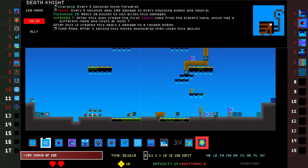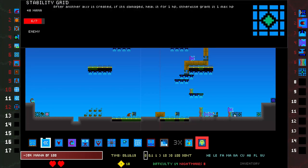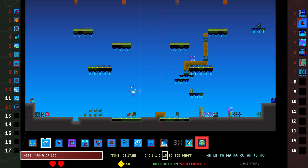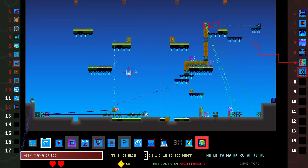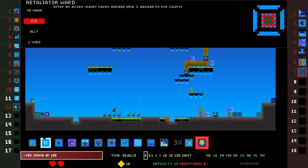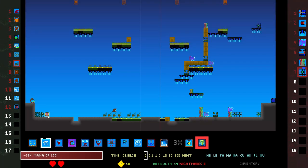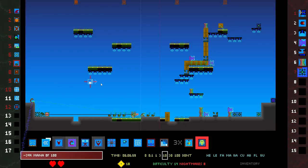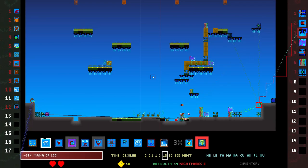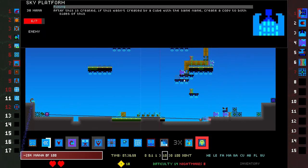I did damage to a random enemy and I am poisonous, but I didn't happen to hit the leader — lame. I'm putting down enough infested that I almost feel like I should be summoning death knights. Retaliatory ward: after an allied leader takes damage, deal one damage to the culprit — kind of good. So flamethrower — but I'm in negative mana forever right? I knew that.